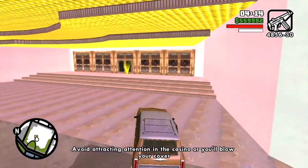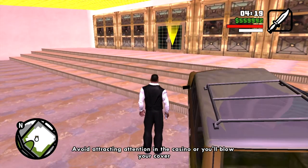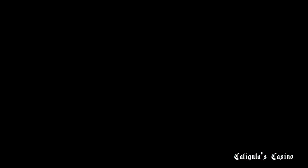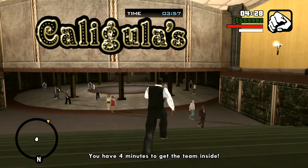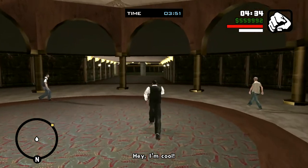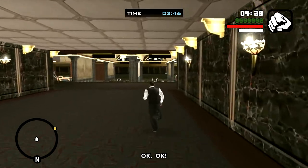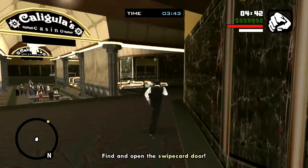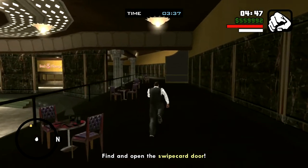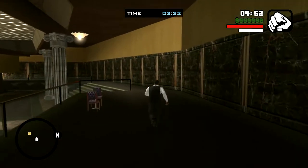You don't want to attract attention in the casino, so all weapons away, then you walk in. The best route to the employee entrance without wasting time is: once you get onto the main casino floor, take a right and walk along the top part, and you'll see the employee entrance to the right.